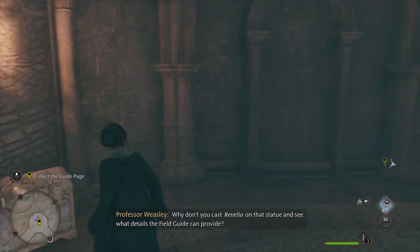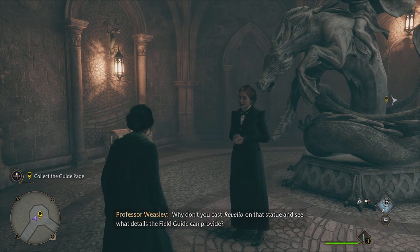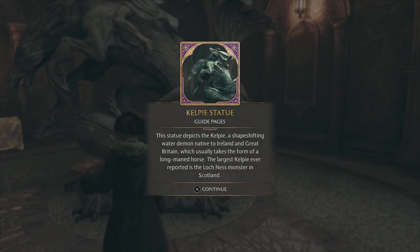Why don't you cast Revelio on that statue and see what details the field guide can provide? Revelio. The statue depicts a Kelpie — a shapeshifting water demon native to Ireland and Great Britain, which usually takes the form of a long-maned horse. The largest Kelpie ever reported is the Loch Ness Monster in Scotland, of course.